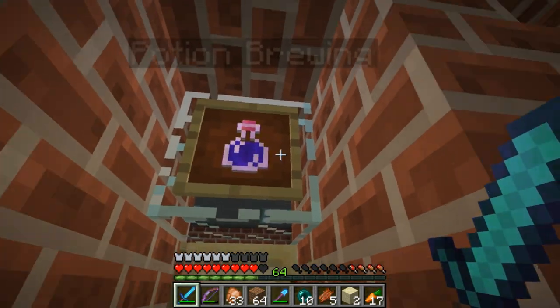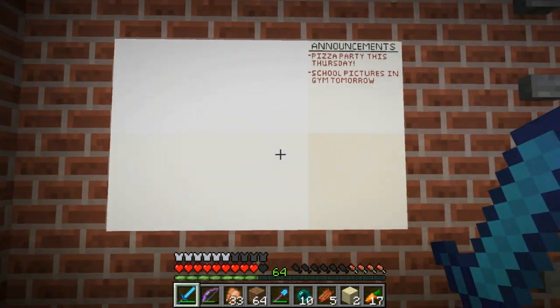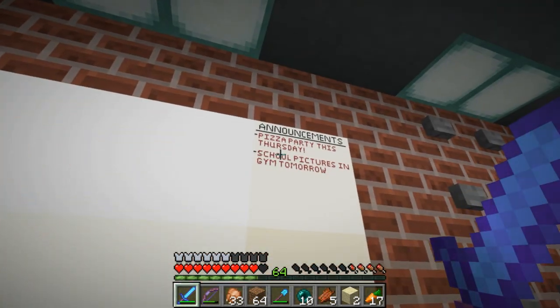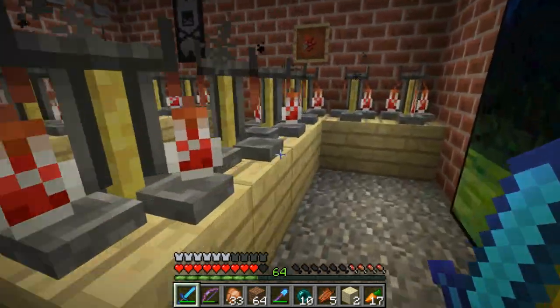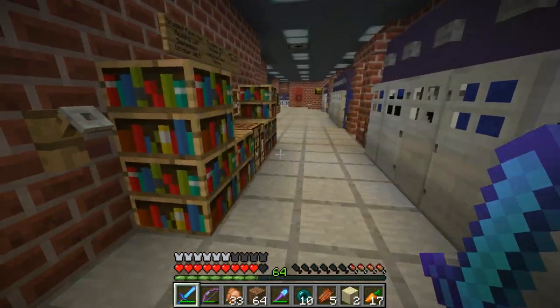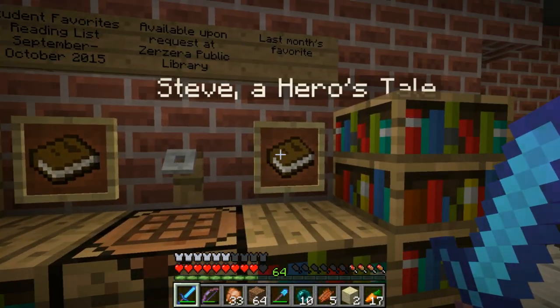Each of these classrooms is themed. We have a potion brewing classroom right here. We got some whiteboards, and these are maps — I'll show you where these maps are located in a moment. We got some announcements: pizza party this Thursday, school pictures in the gym tomorrow. Potion class in here, very cool. There's a student's favorite reading list — Steve: A Hero's Tale, How 1.7 Changed the World.